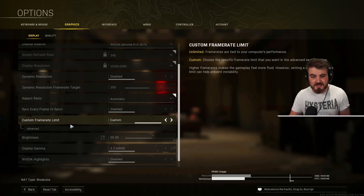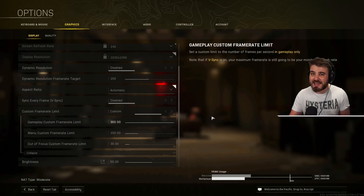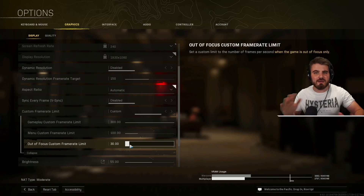Custom frame rate limit: set this to custom and click the advanced option below. Gameplay custom frame rate limit: max this out to get the highest FPS you can possibly get. Menu custom frame rate limit: I keep this at 100 — we don't need the menu using up loads of system resources. Out-of-focus custom frame rate limit: set this around 30 so that when you alt-tab, the game uses less resource and you can browse without it hogging the background.